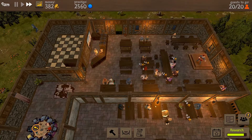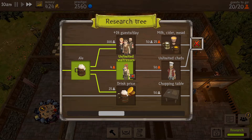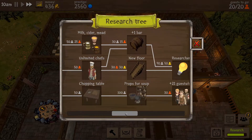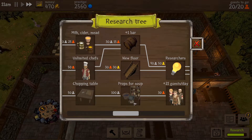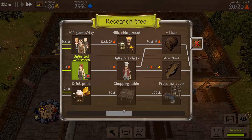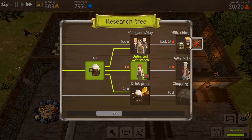We'll get this done at the end of the day - hire more waitresses, more cash, more waitresses, perfect. I was pushing for the new floor. Do we want the floor before we get the other assets for it? Or maybe the fireplace grill might be an idea to go for as well.